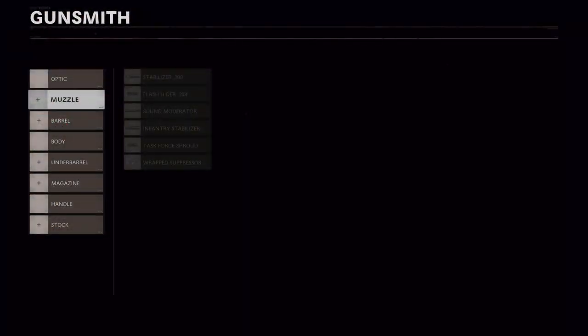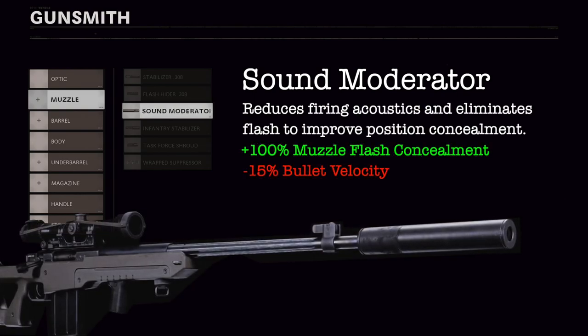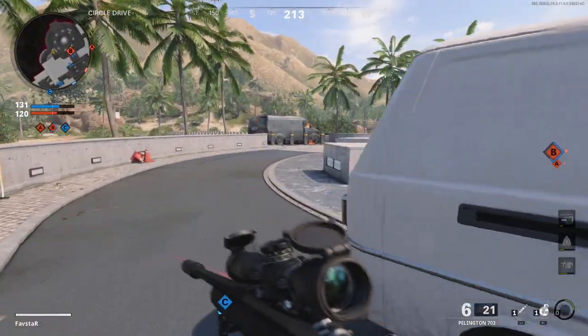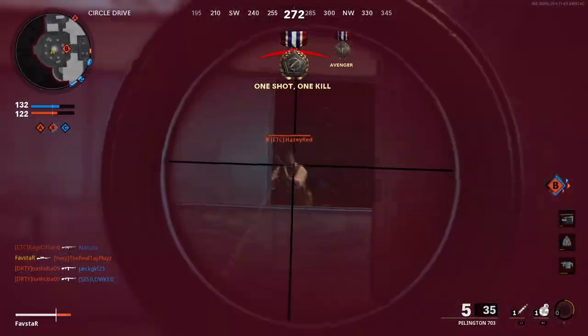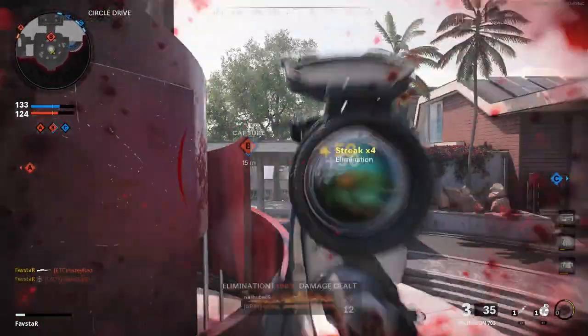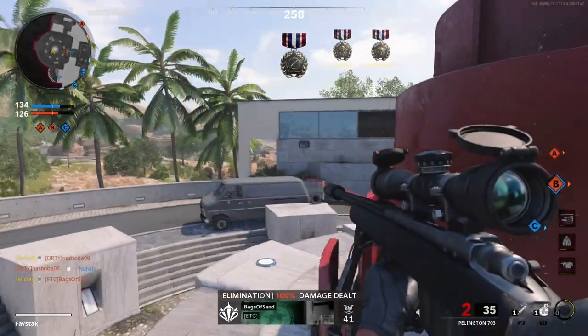We'll start in the muzzle category. The sound moderator reduces firing acoustics and eliminates flash to improve position concealment. Using the suppressor attachment will allow us to remain off radar when firing, and reduce the likelihood of being located by nearby enemies. As a result, this will give us more time in power positions while we hone our skills.